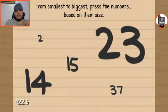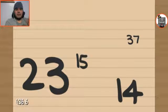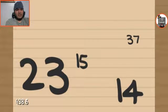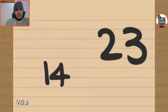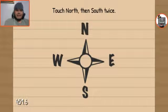From smallest to biggest, press the numbers based on their size. Fifteen looks a little bit thicker than thirty, so... wait, smallest to biggest. Okay. Kill and kill. You're doing great so far. Start over! Fuck no!